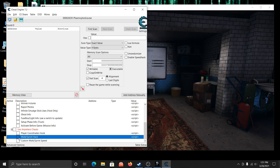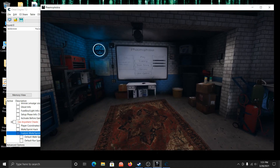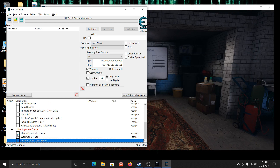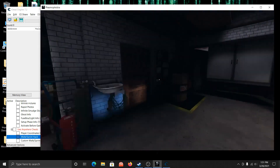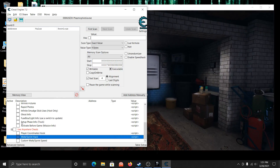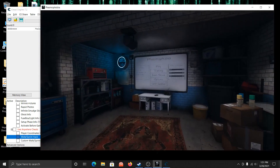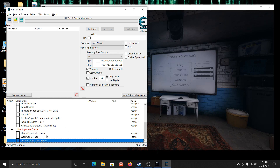Of course we have our walking and running speed cheat. There's an issue — the address has changed on that one. We'll turn it on anyway. It works, it's pretty fast. We're going to have to fix that one though — we've got a reliable address issue going on.